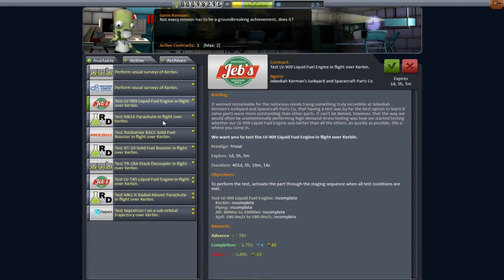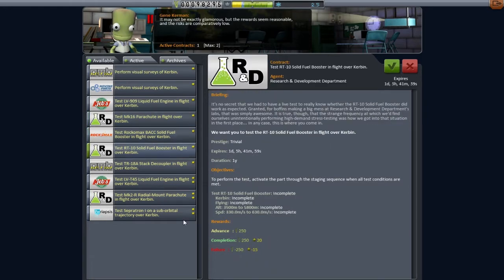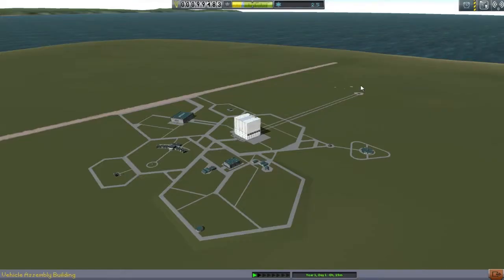Testing the liquid engine in flight is quite low down - I don't think I'll be able to do that. I'm not sure if the Mark 16 parachute is the one that goes on top. I think we might end up doing the LVT45 contract - yeah, let's take that. I believe that's the engine we have at the bottom stage.